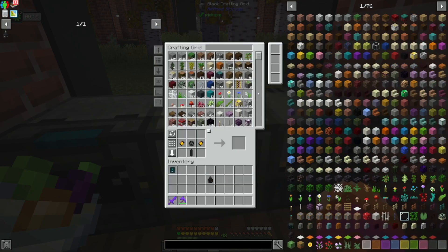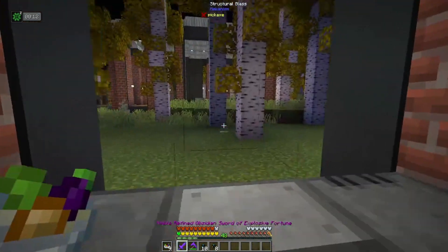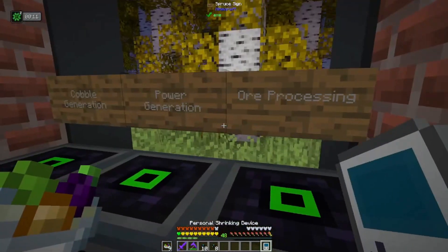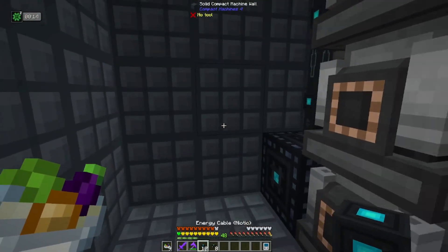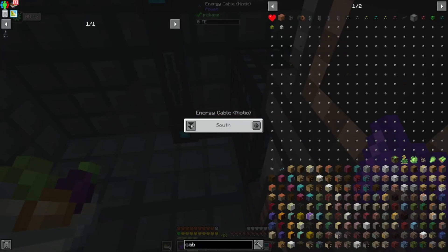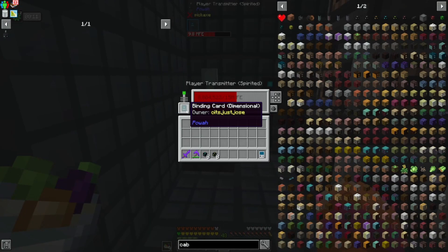I'm going to take this up pretty quickly to probably the spirited tier. Let's go ahead and get one more of these, because we already have all these capacitors anyway, so we may as well use them. Let's grab cabling in case I need it. If we run over here and get our personal shrinking device out and go to power generation, I'm just going to put it right in here because frankly we're producing so much power that I don't see why we shouldn't.